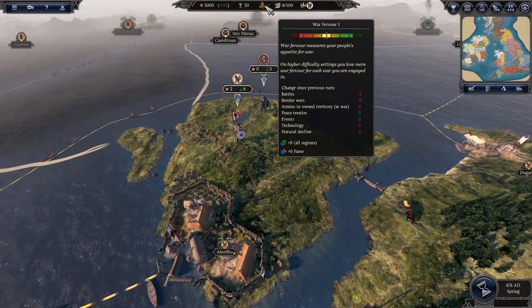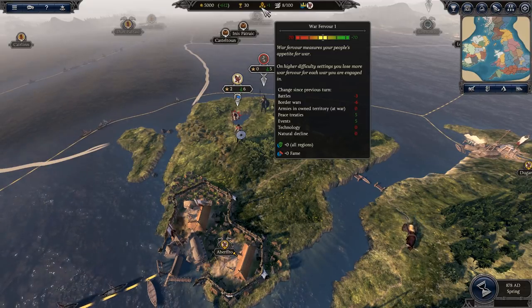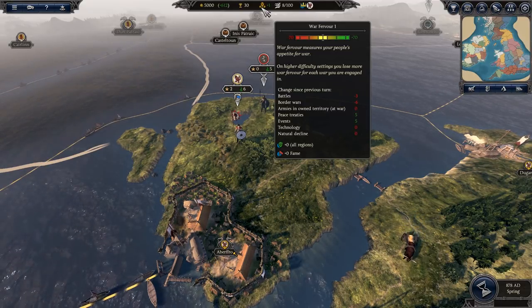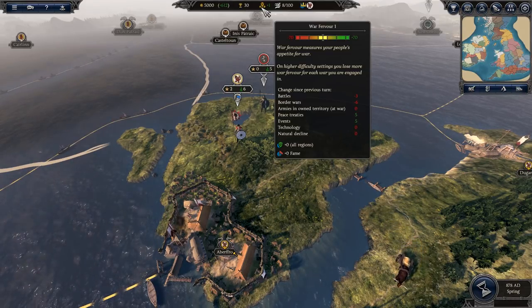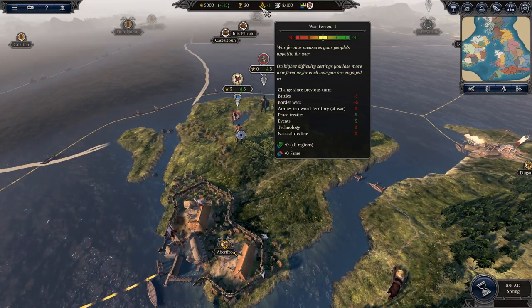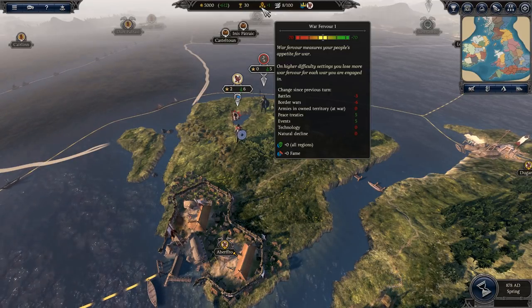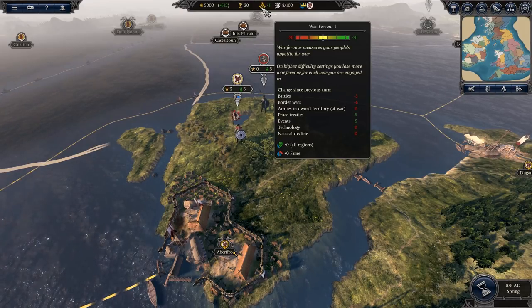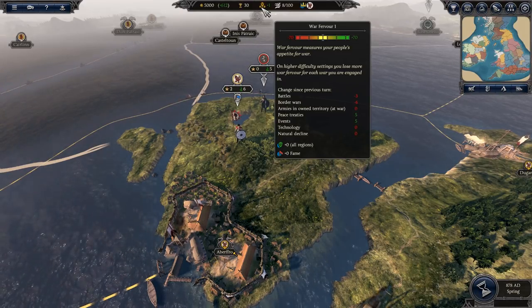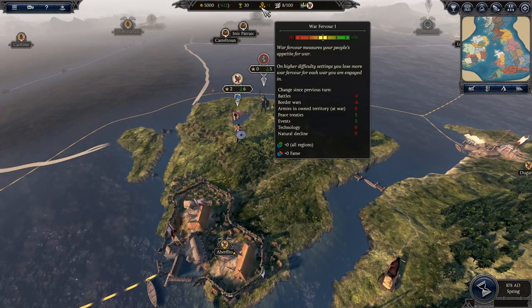The golden icon with axes is War Favour. Red is bad, green is good. There are different modifiers: battles give minus 3, border wars minus 6, peace treaties plus 5, events plus 5. This goes up and down depending on how well you're doing in your campaign, what technologies you have, and what events have occurred.